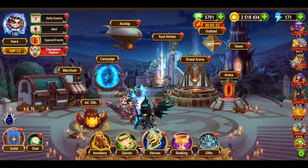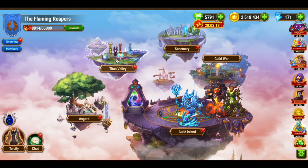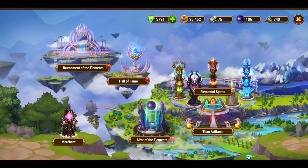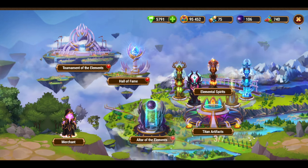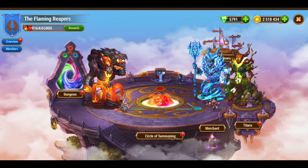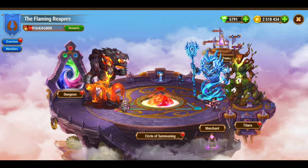The next item is in the Valley of the Titans. It's right here — click on it to get it. Now, open the guild island. The next item is right here, on top of the fountain. Click on it to get it.